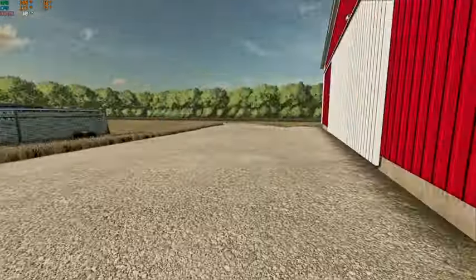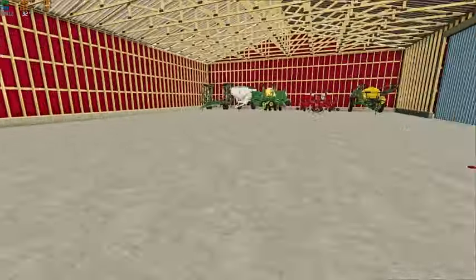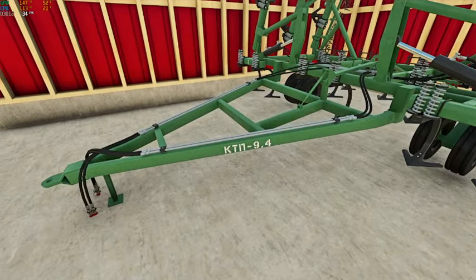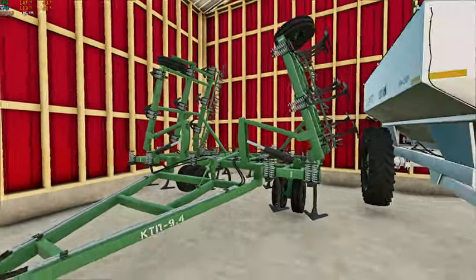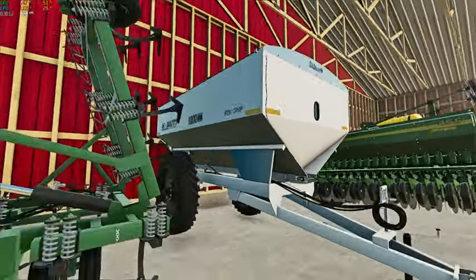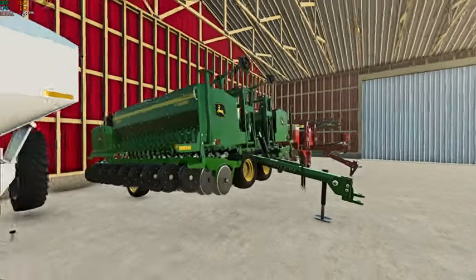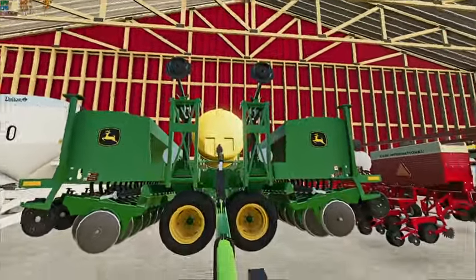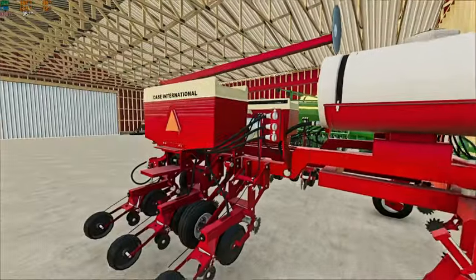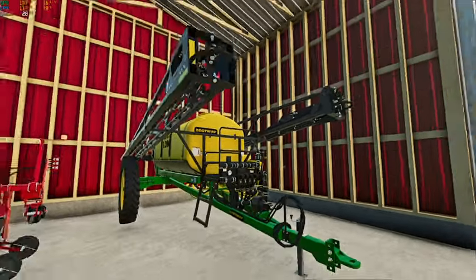Up here in our cold storage building is all the rest of our machinery. We've got our cultivator, the Mobility 1000 fertilizer spreader, the John Deere 455 drill with liquid fertilizer on it, our International — I think this is a 950 cycloplanner — also with liquid fertilizer on it, and then our Bestway sprayer.